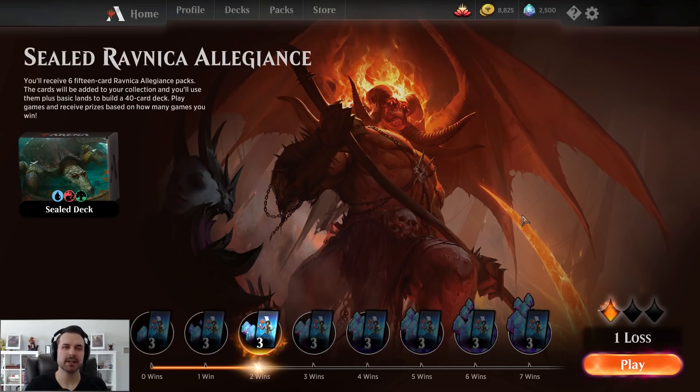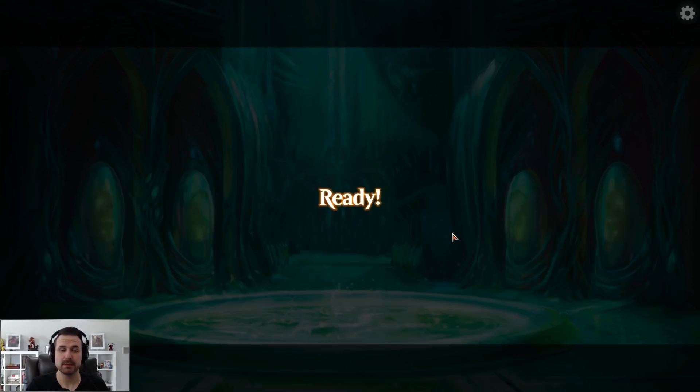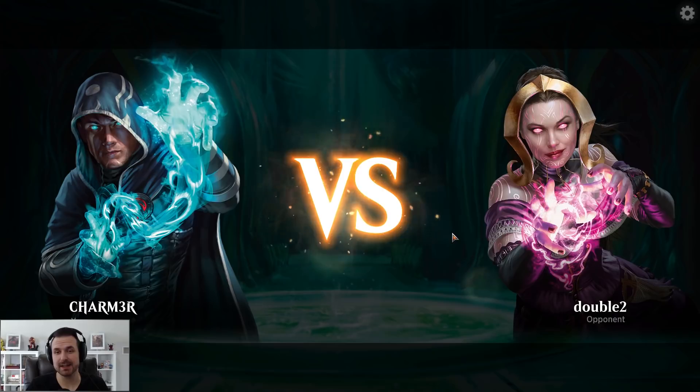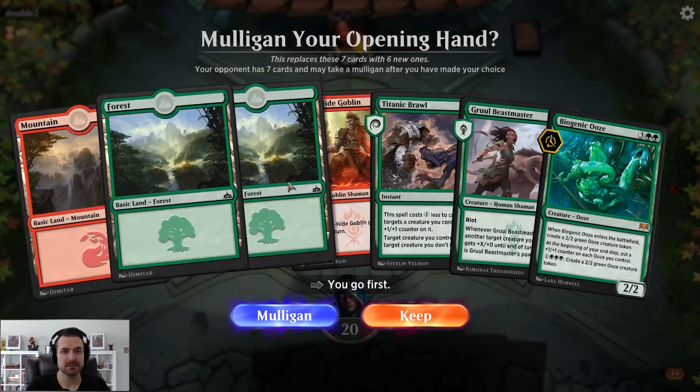We're continuing our Ravnica Allegiance sealed run, currently two and one. The loss was kind of on me — I made a mistake, I should have mulliganed but didn't. To top it off, my opponent led off with a rare followed by a mythic rare and both were impactful. Hopefully you watched that video already so we don't need the recap.